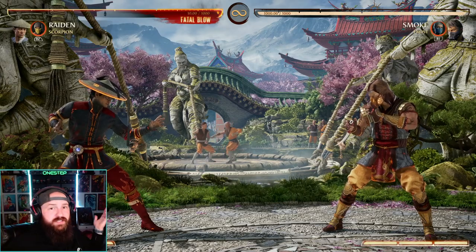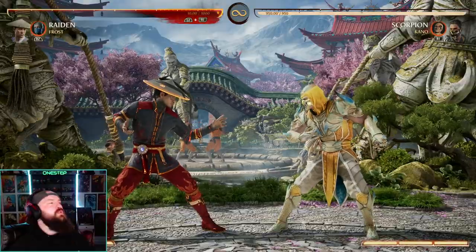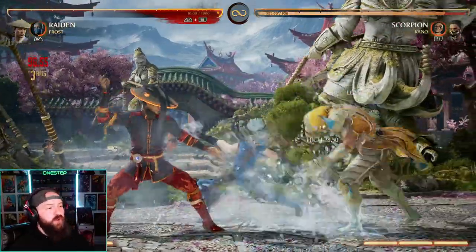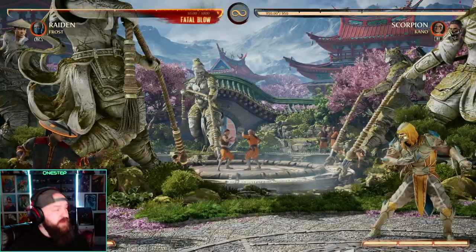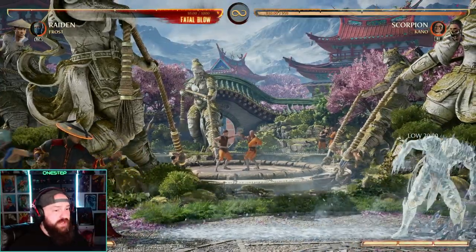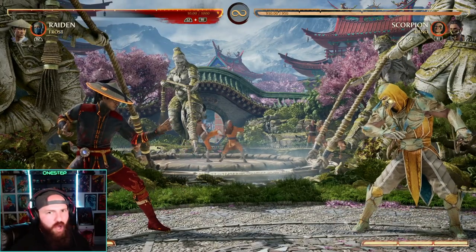Frost is so underutilized, and she's a great cameo. She has one of the best combo extensions, which is a low freeze move with a forward cameo — just a free combo. That freeze move is actually a full-screen low freeze, so if your opponent's trying to zone you out or something, throw that out there, freeze them, and then you get a free combo off.